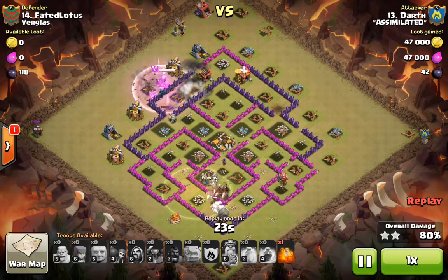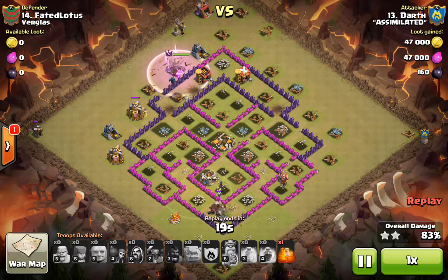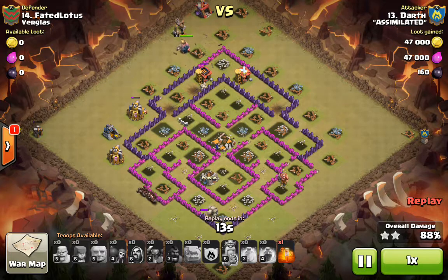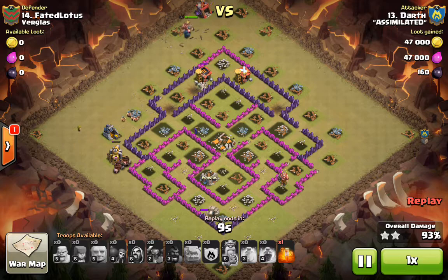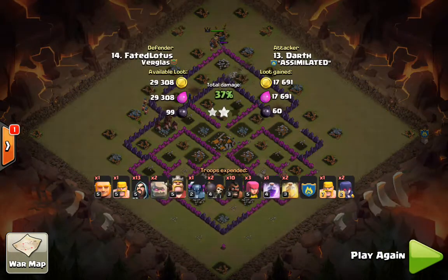All that's left to do is mop up. He brings a few archers, he's got a Pekka going, still has his barbarian king up, rages him up for some extra help. There's still a witch running around the middle trying to find something to destroy. And this base is toast. Very good attack, well planned, even better executed by Darth. And that is how you GoWipe at Town Hall 8.